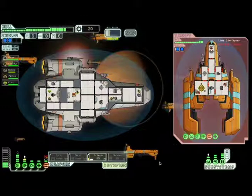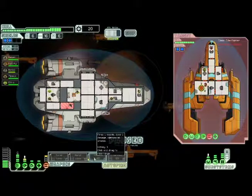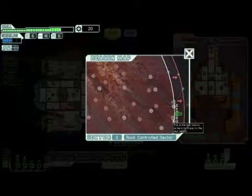There's our FTL drive charging up slowly. They hit our weapons but we hit theirs. You can bring the crew into the weapons room and fix that hole. All right, their weapons are down — let's jump. What happens if you do beat the rebels? You don't get anything. That's why it's not worth fighting them.